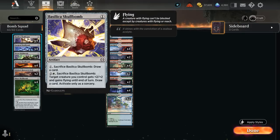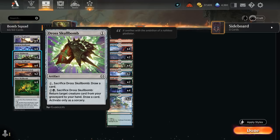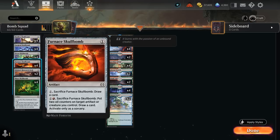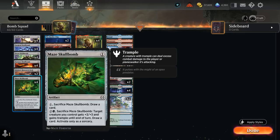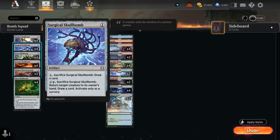For most of the Skull Bombs we're going to use the first ability to draw a card for 1-mana, since we don't even have white mana for the Basilica Skull Bomb or black mana for Dross Skull Bomb. We could potentially use the red ability on Furnace Skull Bomb but there are no oil counter synergies. The green ability on Maze Skull Bomb to pump a creature isn't incredibly useful, but the blue ability on Surgical Skull Bomb can come in handy by bouncing a creature back to its owner's hand, giving us a bit of interaction.